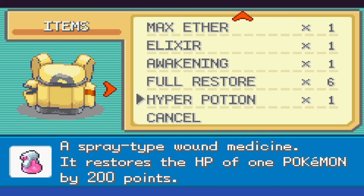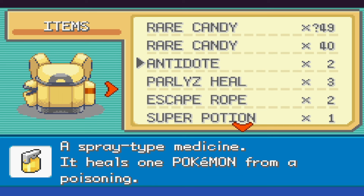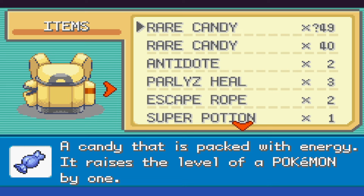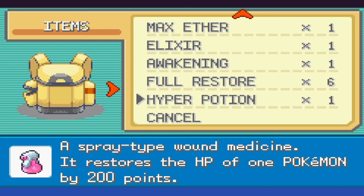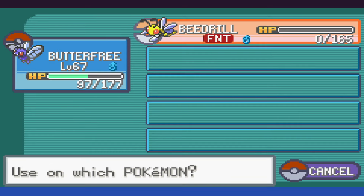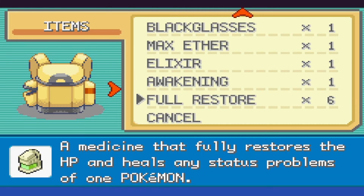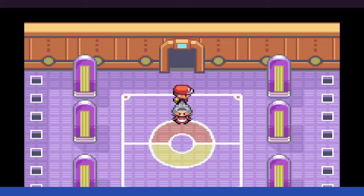This is where a series of unfortunate events begins to unfold right before my eyes. While we remembered Full Restores to heal up any missing HP, we kind of forgot to grab any Revives. I'm used to doing solo runs and Nuzlockes where Revives are either useless or just good for a little extra cash. So rather than going back and fighting through the entirety of the Elite Four again, especially after Agatha, we just use a Rare Candy.